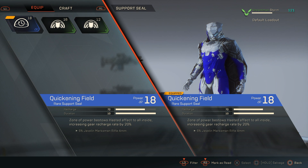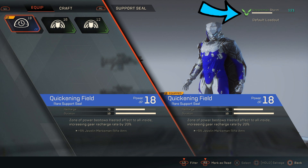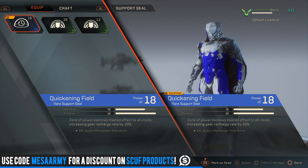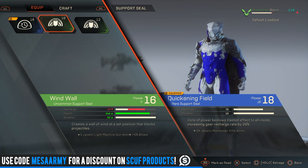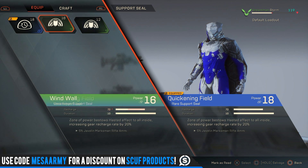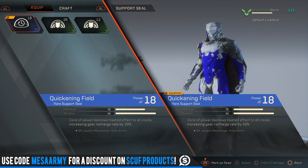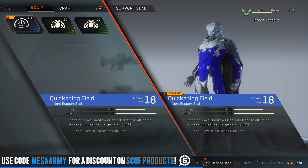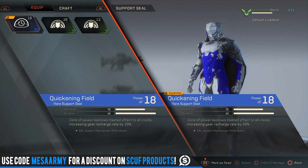Before you go into an activity — whether a stronghold, free play, or story mission — do an in-depth gear check. Look at your gear score in the top right-hand corner and equip higher rarity gear, but really consider what benefit that piece of loot gives you for the activity you're doing. For example, looking at the support seal on the Storm, I have a rare Quickening Field. When deployed, anyone standing in it gets a constant recharge of abilities, though enemies can still shoot right through it.